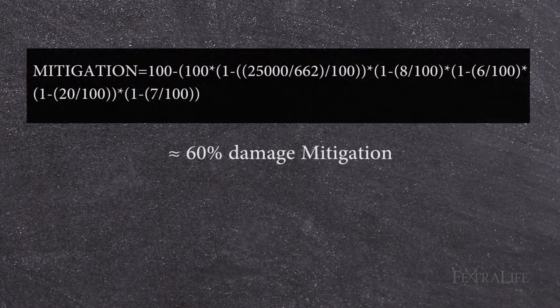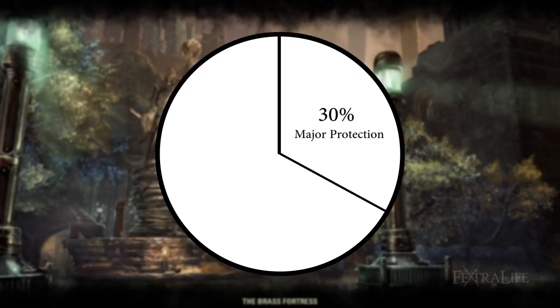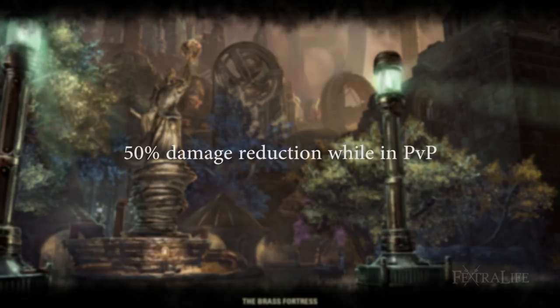This gives you roughly 60% damage mitigation. That's because damage mitigation is multiplicative — each source of protection is only giving a percentage of a percentage. Think about it like a pie: if you have 50% resistances, you have half a pie left. If you then have Major Protection (30% damage reduction), you are taking 30% of the remaining half, not 30% of the whole pie. This prevents players from becoming immune to damage. Also remember that you gain a 50% damage reduction while in PvP, so factor that into your calculations.